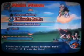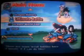Ultimate Battle — that's kind of like an extra, you don't need to go to it at all. It's just kind of an extra where you can get some cool Z items or Z points from it.